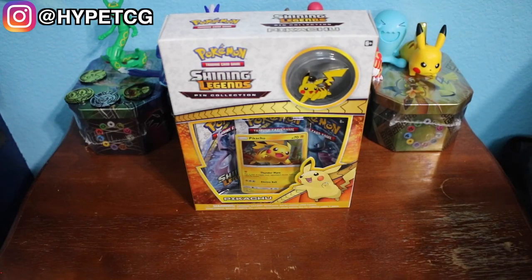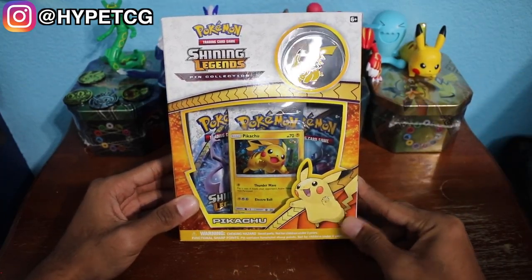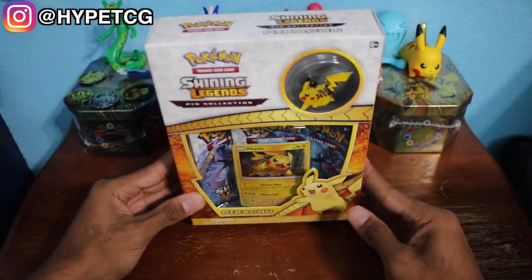What's going on guys, HypeTCG here, and we have a Pikachu Shining Legends pin collection box right here, with the holographic Pikachu promo featured on the front as well as a Pikachu pin on the upper right corner of the box. Inside we will get three Shining Legends booster packs.